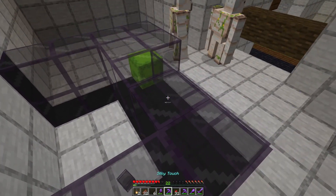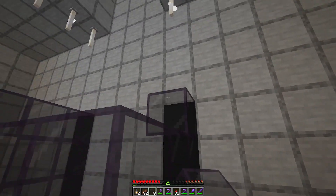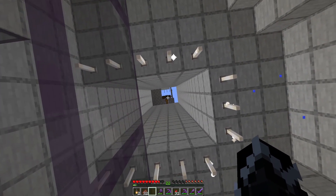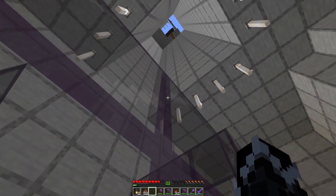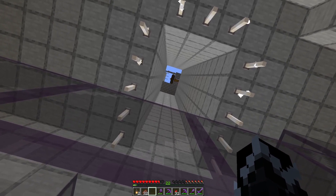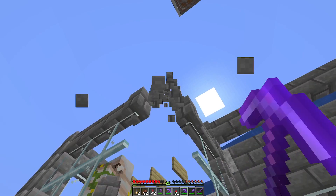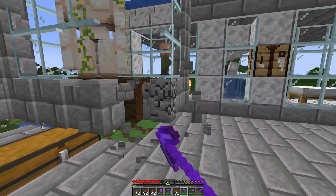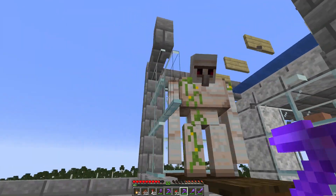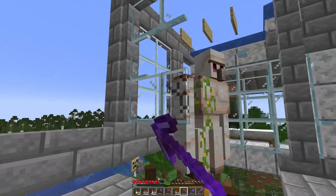Let me frame this in for a second. I really need it right there — the plan is to get them into this cylinder and then we can worry about everything else later. What worries me is they're going to fall onto this block right here and it's going to be completely wrong. I might have to take the water stream back one so they fall closer to the back wall instead of the front of the build.